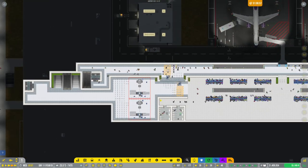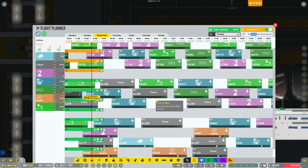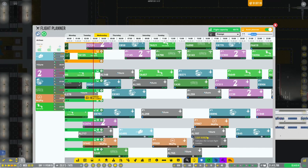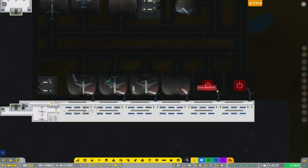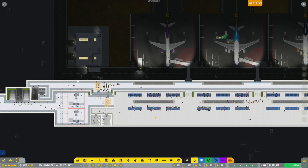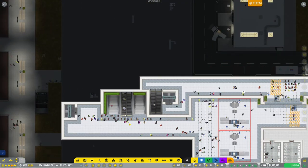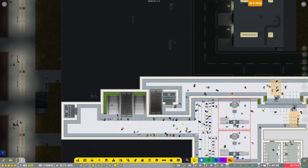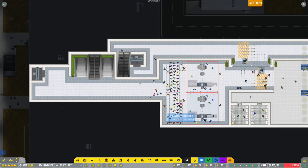Things seem to be working okay. Let's see how our flights are doing — our new stands B1, B2, B3, and B4 aren't fully loaded just yet, so I probably don't need to open up another one yet. There does seem to be some queuing happening here, which is a little awkward.